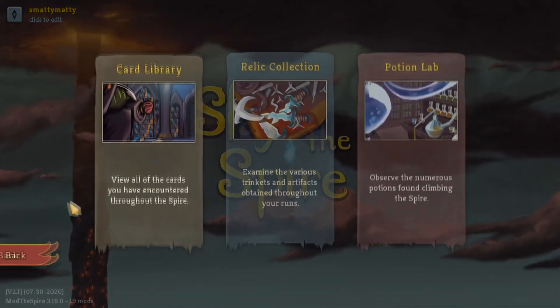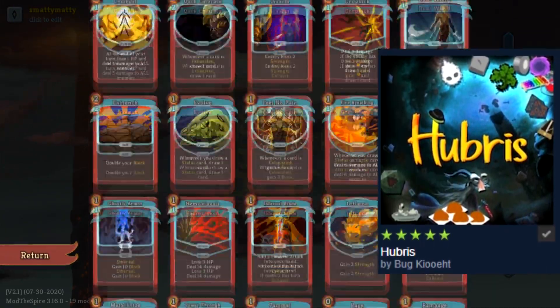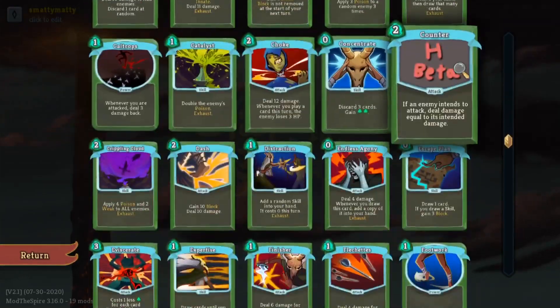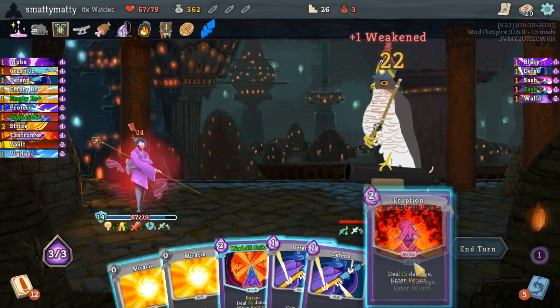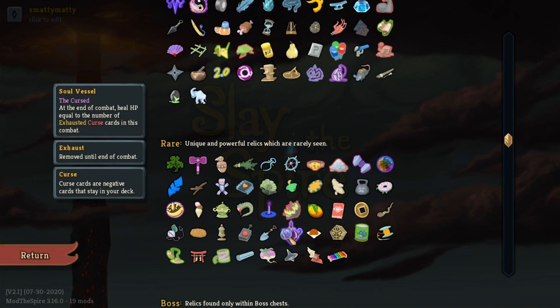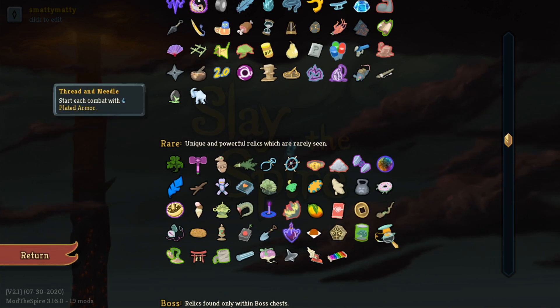First, let's talk about Hubris. Similar to Replay the Spire, it is a very large general content pack that adds a bunch of cards for the vanilla classes, a few events, a couple of bosses, and most important of all, a ton of crazy awesome relics. The cards are only a few for each class except for the Watcher, but they are all pretty interesting additions to their pools.